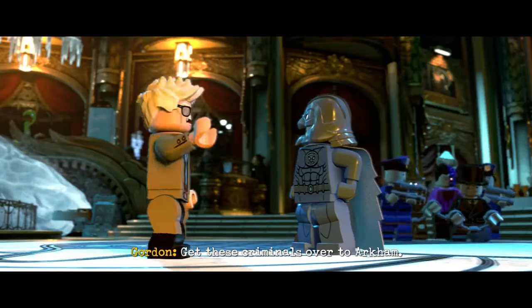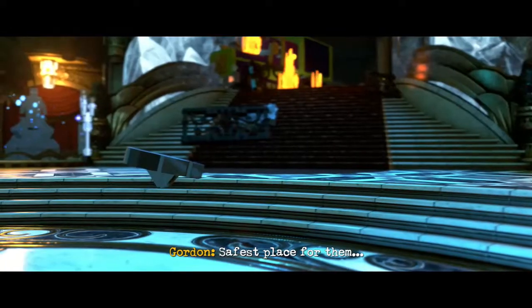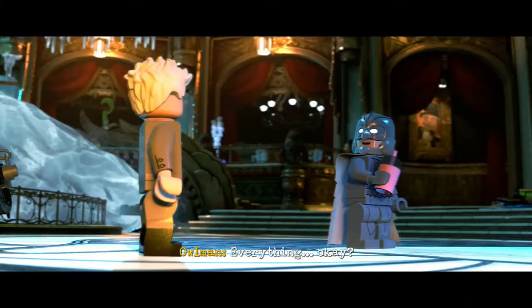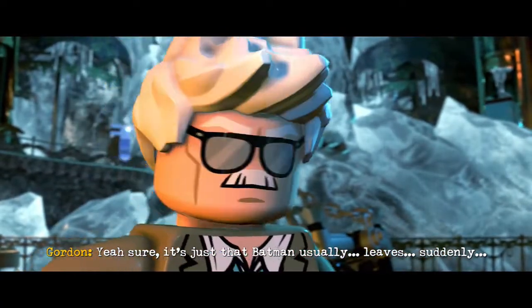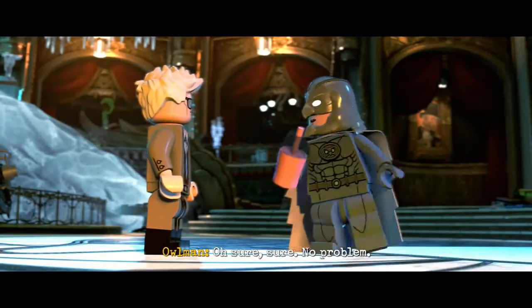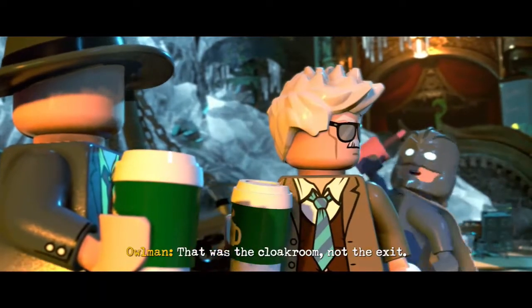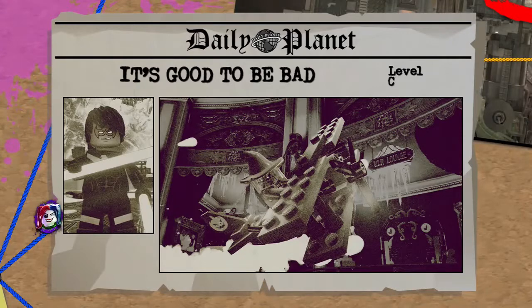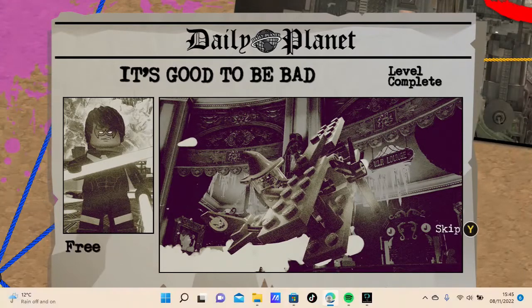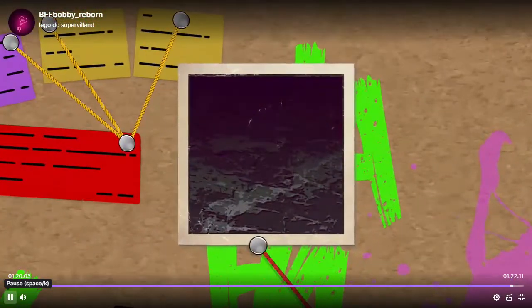'They weren't counting on heroes like you.' That's us — heroes, 100%, not an ounce of evil in us. 'Get these criminals over to Arkham — safest place for them.' 'Batman usually leaves suddenly.' 'Maybe that's how they do things on Earth Three — that was the cloakroom, not the exit.' Level complete! Free play unlocked. Achievement unlocked: 'It's Good to Be Bad.' Got the achievement.